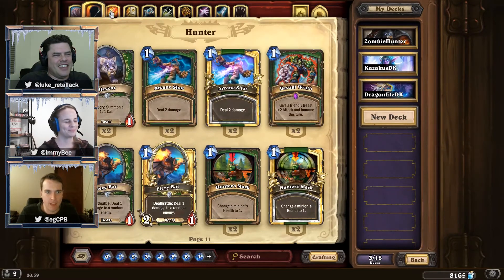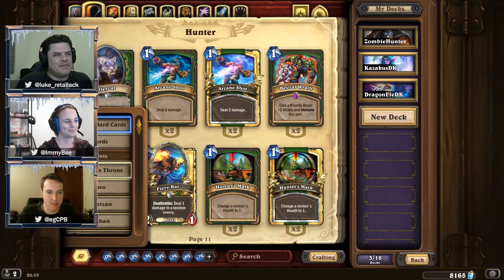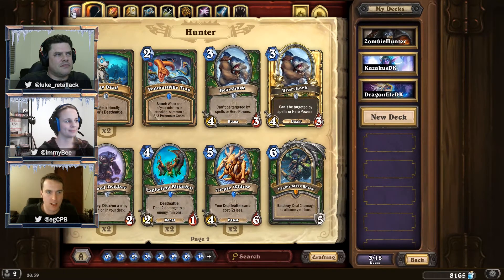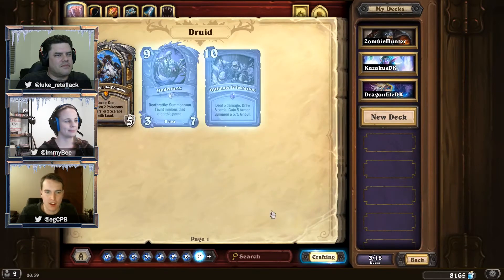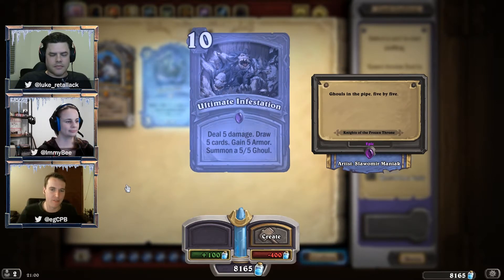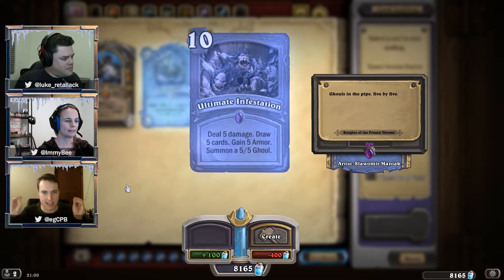Another card that's going to have massive impact on the meta is going to be the new Druid 10-mana card, Ultimate Infestation. Deal 5 damage, draw 5 cards, gain 5 armor, summon a 5/5. It just does everything in one card. It's kind of like a 10-mana Kazakus potion — the do-it-yourself potion — but this is consistent. I think this is going to be a very strong card.